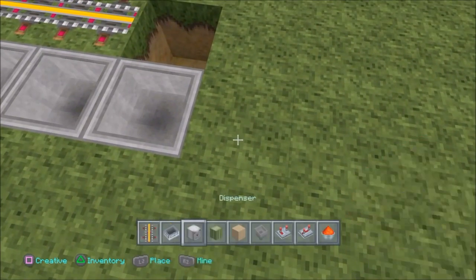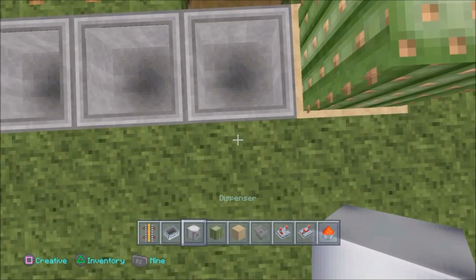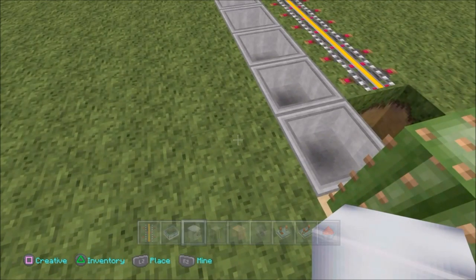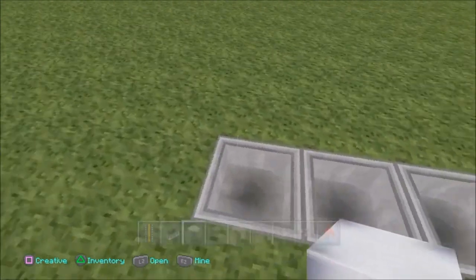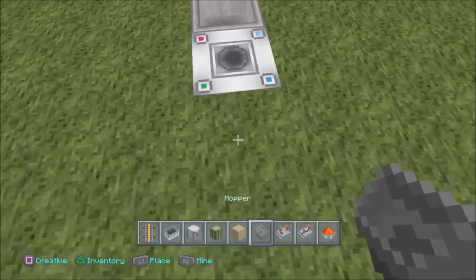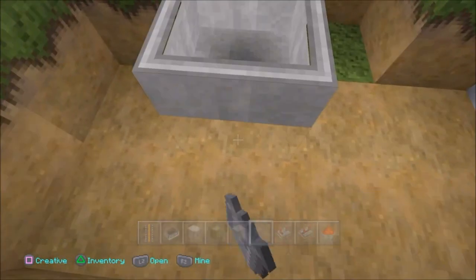So we're going to actually make the lava contraption here. First thing we want is the sand and cactus, so that when the cart flies through without the mobs, the cart will break and get brought back through the hopper and re-dispense back into the track. So it's an infinite loop - that's why it's completely AFK. I was watching TV today and the idea just popped into my head, and sure enough when I mucked around with it, it worked. So that's why I'm building this today for you guys, and it works really well.